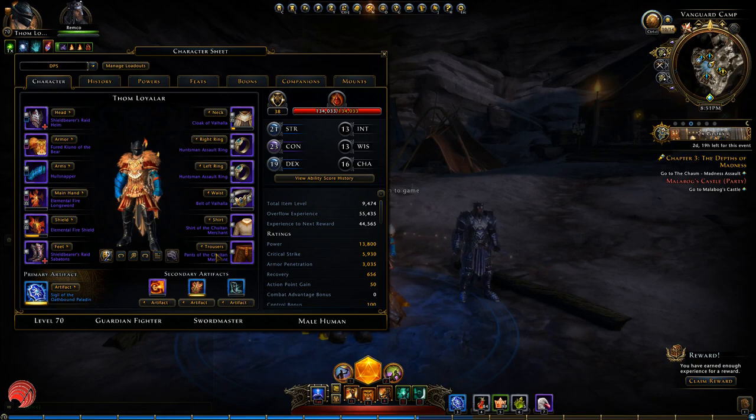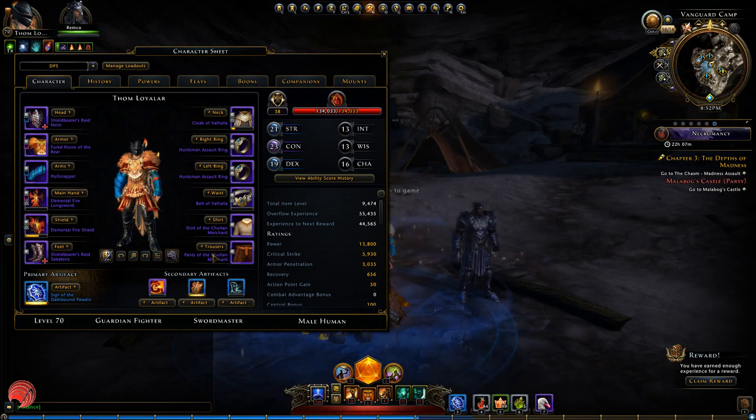Next up is the Guardian Fighter. The Guardian Fighter class is probably the most versatile class of them all. They can tank very well, they can buff very well, and they can actually dish out a ton of single target damage also. On top of that they are also very good in PvP. Of course they will not be strong in all of these roles all at once — that would mean the class would be broken — but if you want versatility this might be the class for you.